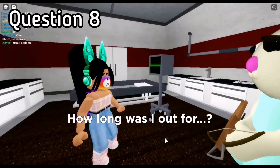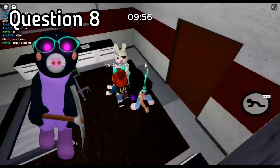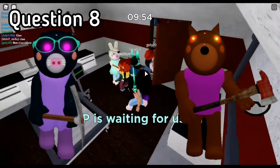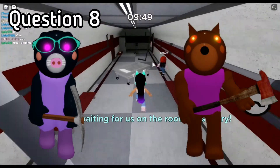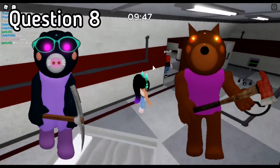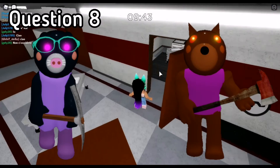Question 8: which Piggy skin has a pickaxe as their weapon? The answer is Mimi. She has a pickaxe. Some people might have thought it was Doggy, but he doesn't have a pickaxe. Pickaxes are for mining — as she's a mole, she mines. Doggy has an axe, and axes cut down trees. So there's a difference.